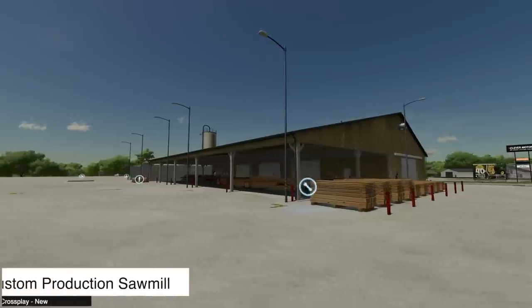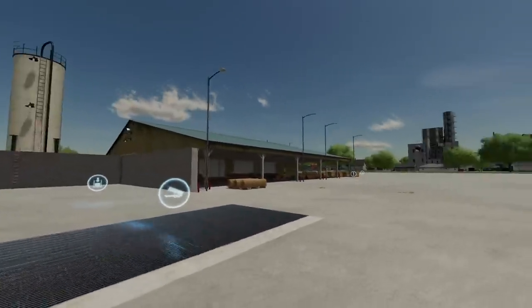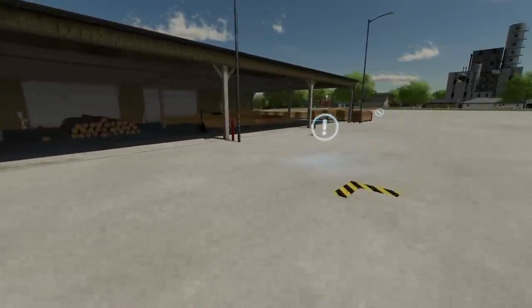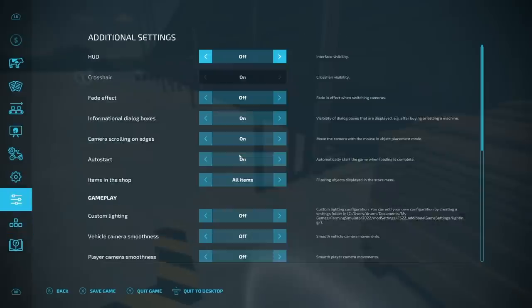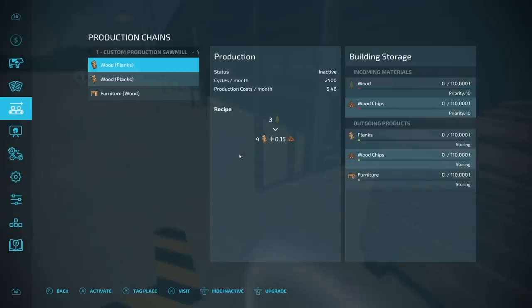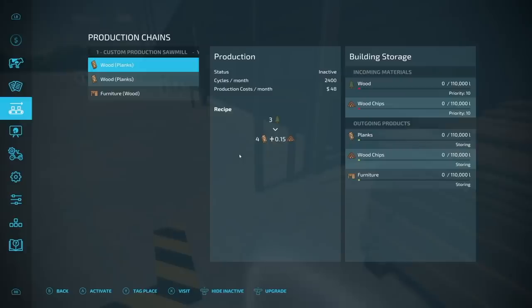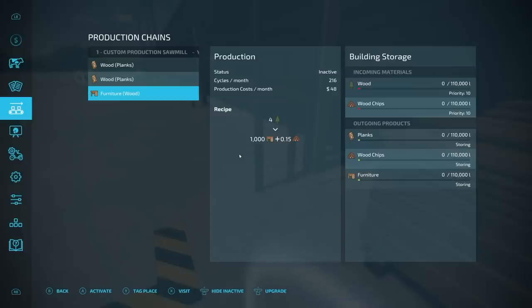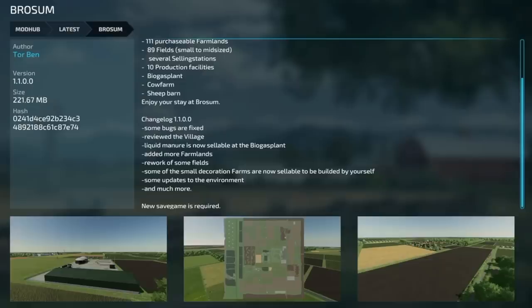Your last new mod for all platforms is the Custom Production Sawmill from BKE Mods and Rawr. It's a sawmill with several production options. You can make wooden planks, furniture, and wood chips. There's 5,000 liters of wood chips for particle board, wood in gives planks and wood chips, and furniture production takes wood in with 1,000 liters plus 0.15 liters of wood chips as outputs. Quite a few different inputs and outputs.